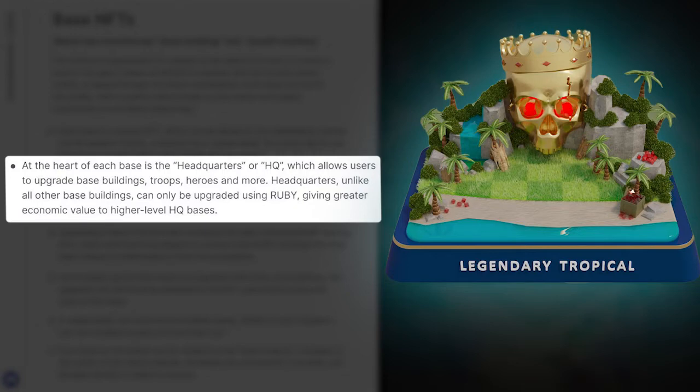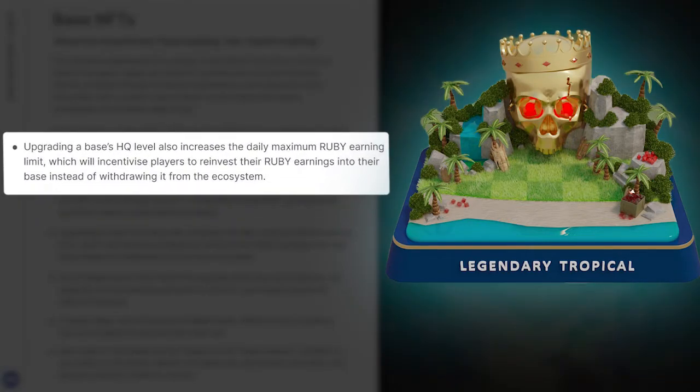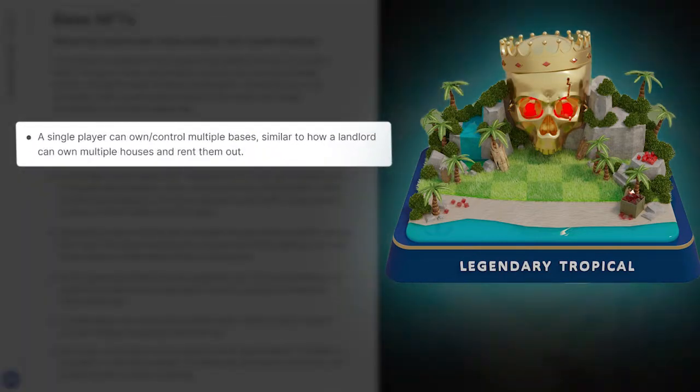The headquarters, unlike all other base buildings, can only be upgraded using Ruby, giving greater economic value to higher-level HQ bases. Upgrading a base's HQ level also increases the daily maximum Ruby earning limit, which will incentivize players to reinvest their Ruby earnings into their base instead of withdrawing it from the ecosystem. As the player grows their base and upgrades their army and buildings, the upgrades are permanently attached to the NFT, growing the economic value of the base. A single player can own and control multiple bases, similar to how a landlord can own multiple houses and rent them out. Each base on the island can be viewed via the Base Explorer on the Mavia website, and all battles are permanently recorded.